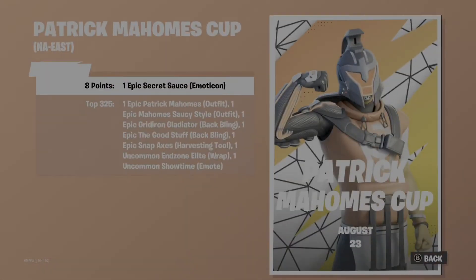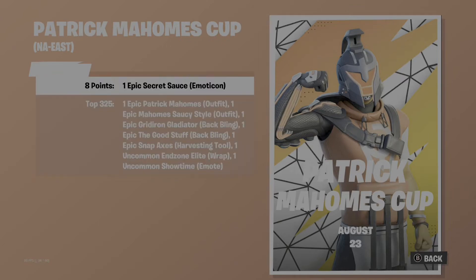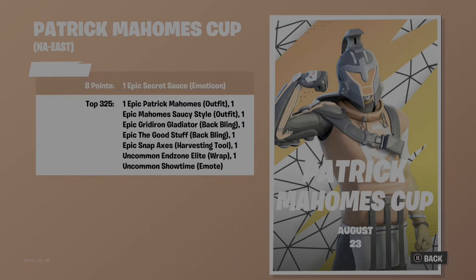If you get 8 points you get a free emoticon, which is probably going to be the easiest reward — all you need is 8 kills or placement points. To get the skin and the whole bundle, you have to get top 325, so you probably need about 250 points at least — around 230 to 240 is likely guaranteed.